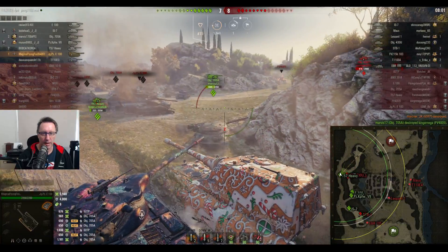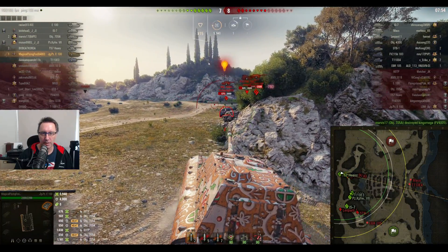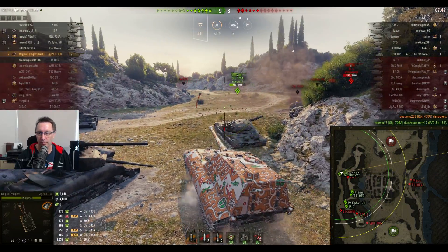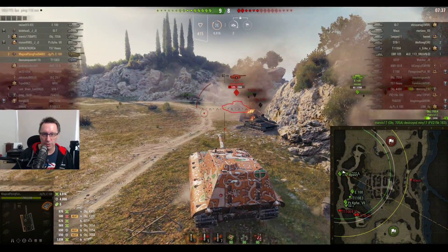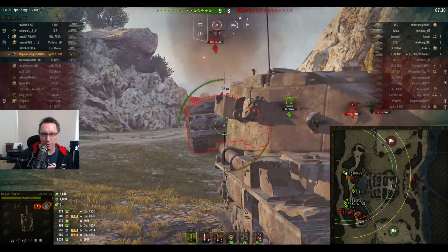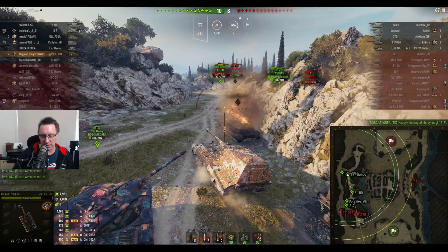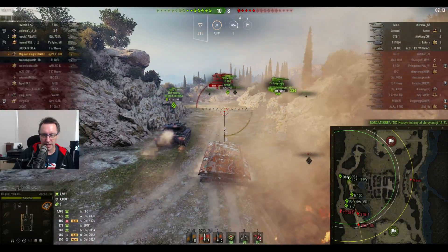He's only got two HEAT rounds left. He wants to get around that Object 705. He's gonna get tracked out in the open — three tanks here. The 430U should be an easy pen. Not only an easy pen, but another 876 damage and another kill. Remember the mission is to get six kills. The Death Star goes down to the 705A. Flying Fox moves towards the IS-7 — gets him for 1,165, a high roll, but not quite enough to complete the condition. He needs another 19 hit points.